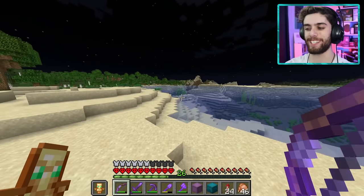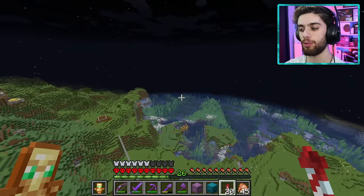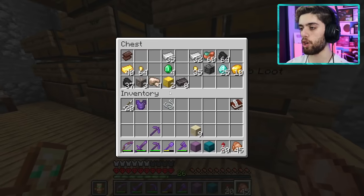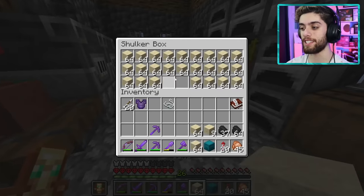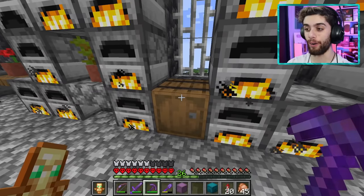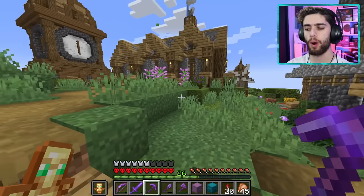There is nothing I love more than flying into the base from the water side — it looks so pretty. Alright, it's smelting time. I need some coal, so I hop into the furnace house and begin smelting away. What a beautiful sight — but I'm totally out of coal and will have to go mining soon.